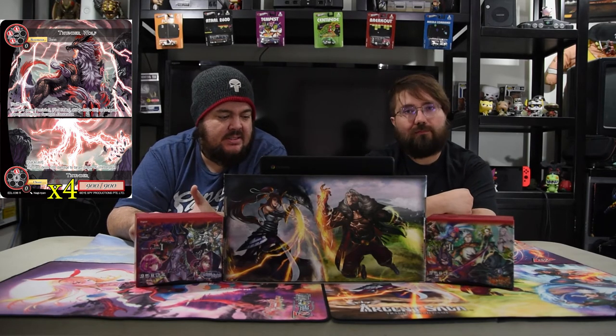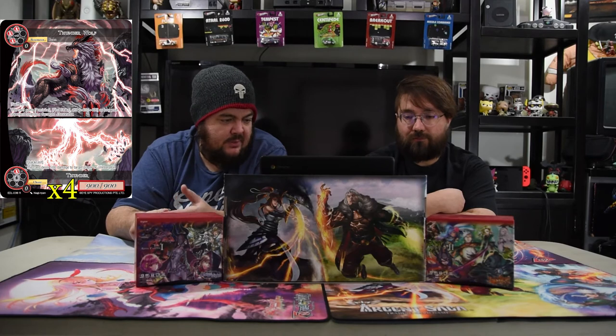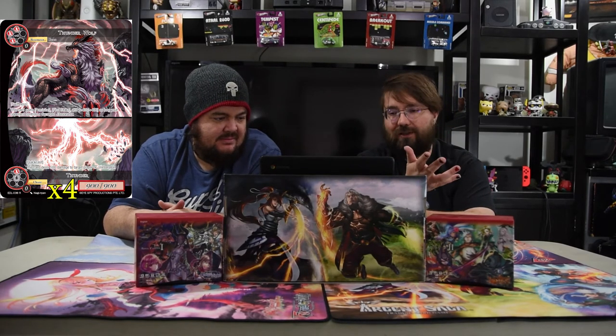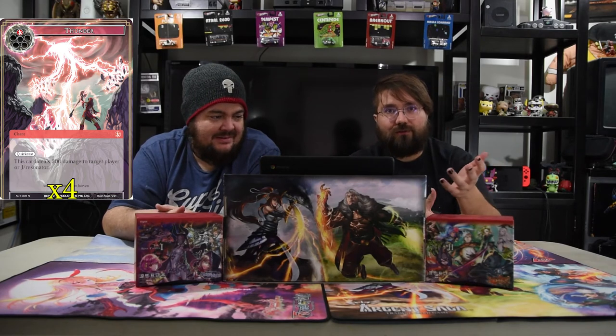The last creature is Thunder Wolf slash Thunder. It's three red with Swiftness; it gains Precision and First Strike and +4/+4 as long as your opponent controls a damaged resonator. The split Thunder side is one red quick-cast dealing 500 damage to target player or J resonator. With Lilius, you can pay zero to deal 200 damage to the Thunder Wolf — now it's damaged and becomes a 13/13 with Precision, First Strike, and Swiftness. Deal damage to their creature and it just runs wild.